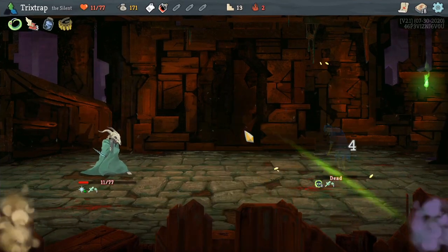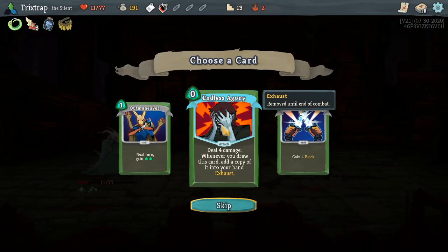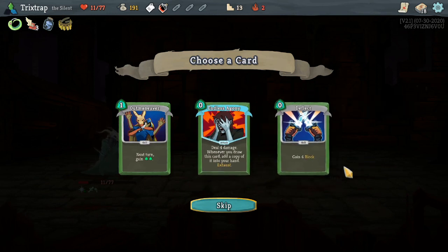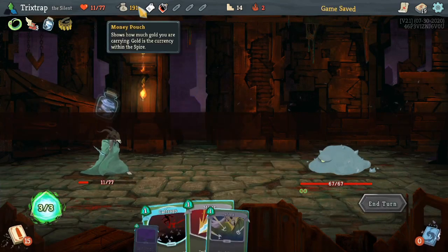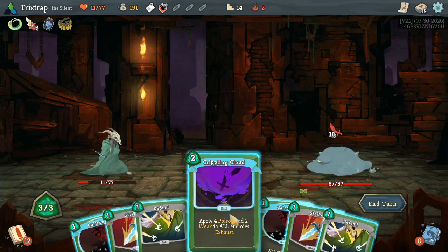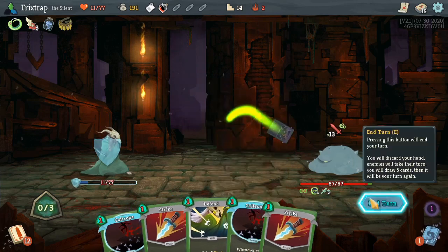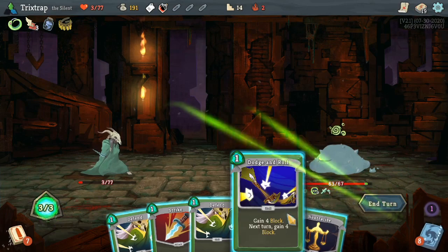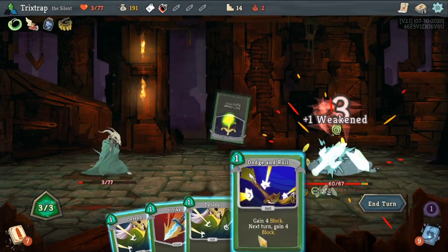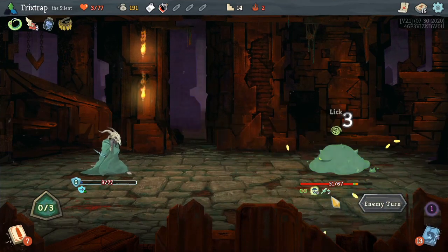We're just never gonna kill — it'd be nice to kill at some point. So this is free block, that's pretty cool. Oh come on game, give me a break. I'm just dead if I don't pop Defend — that sucks. This is very unfortunate. I got absolutely zero poison cards, which is definitely what we needed.